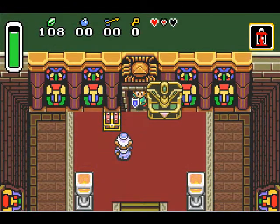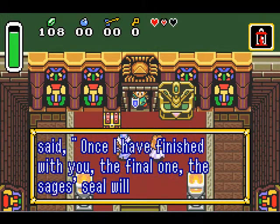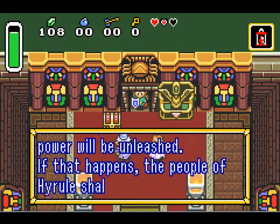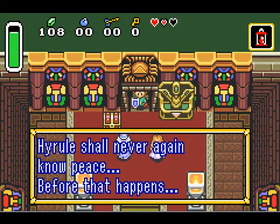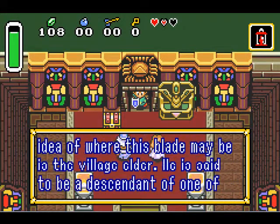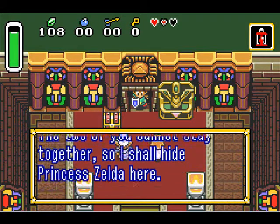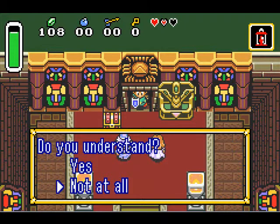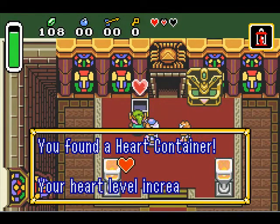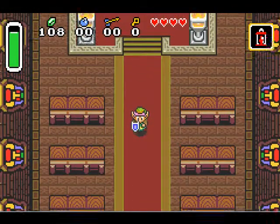And time for long dialogue. No, I need you to say that all over again — no. Get out of my way. That has a heart container. It increases your life bar by one heart. You can see it has four hearts now instead of three, so I can take two more extra hits if I'm careful.